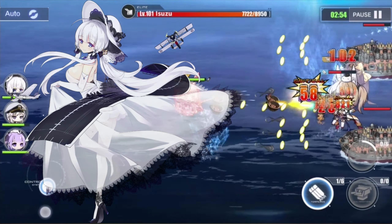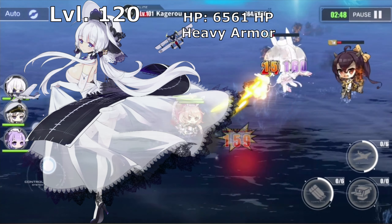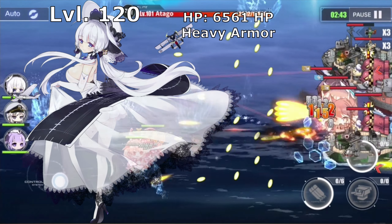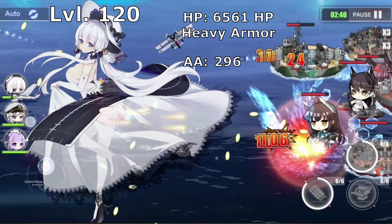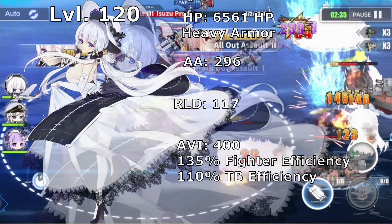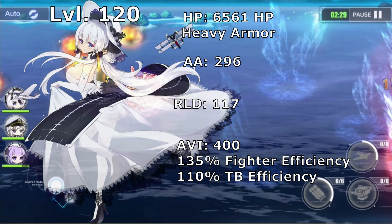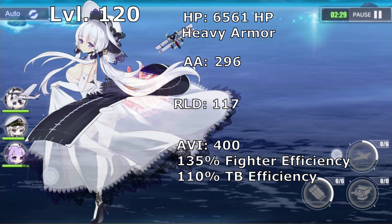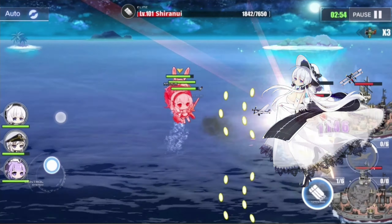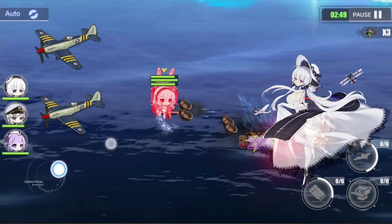Stats wise, Illustrious isn't really the best carrier out there. She has 6561 hit points, complemented by her heavy armor making her a harder nut to crack compared to other carriers. She also has 296 points in anti-air, 117 points in reload, and 400 points in aviation, which is coupled with 135% gear efficiency for both of her fighters and 110% gear efficiency for her torpedo bomber. Illustrious is also unique since unlike most carriers, she does not have a slot for dive bombers — instead she has 2 slots for fighters and 1 slot for torpedo bomber.